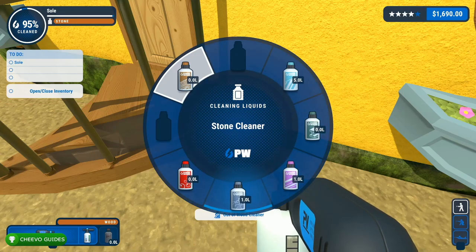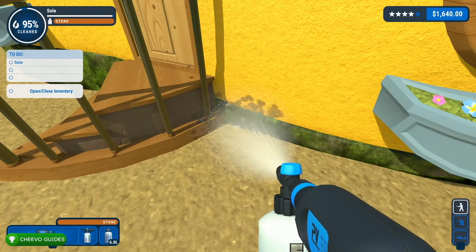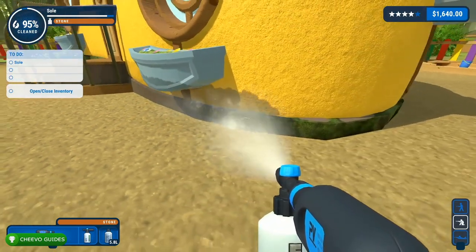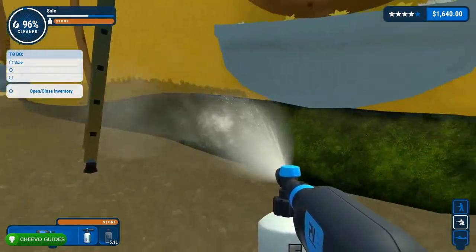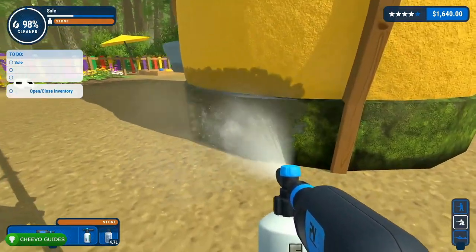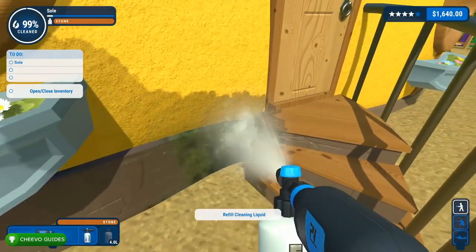Once you're sure you've cleaned everything else and only have the sole left on that list, take out your soap nozzle and load it up with stone liquid. The stone liquid is going to help clean the sole of the shoe super quick — just make your way around it spraying the whole thing. Don't forget to reload if you run out. If it's out of stock you'll have to use your regular nozzles, but the stone liquid in the soap nozzle works perfectly. There's some rough algae or moss on there so you'll need a nozzle with a lot of pressure if you don't have stone liquid.